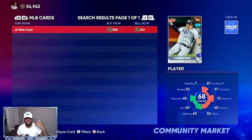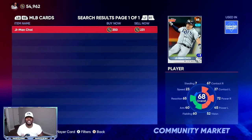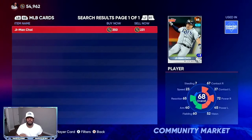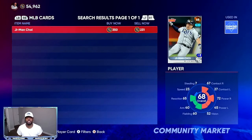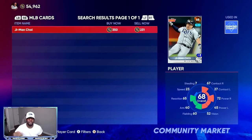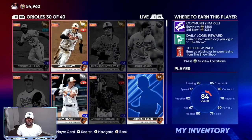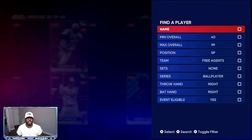Drop a thumbs up and make sure you're subscribed — I'm going to be putting out a lot of videos just like this. Before continuing on investments, let's go into how you can get your stub count up right now so you can fund these investments. Go into your inventory, go to MLB players, open filters, and filter between 73 overall and 77 overall.